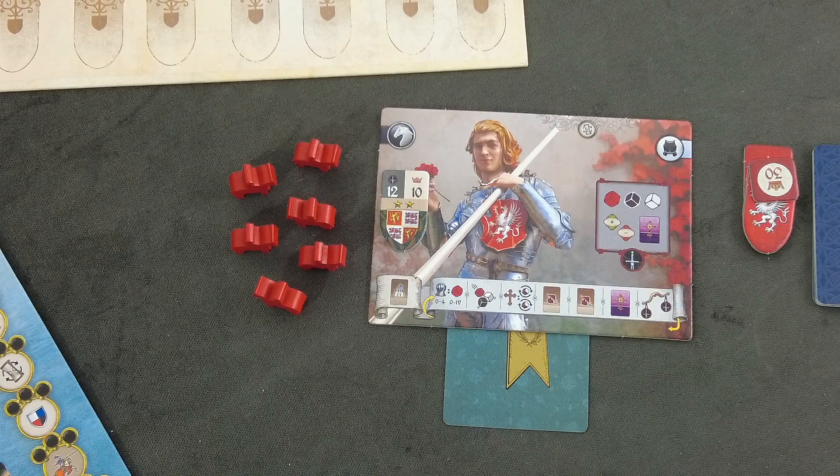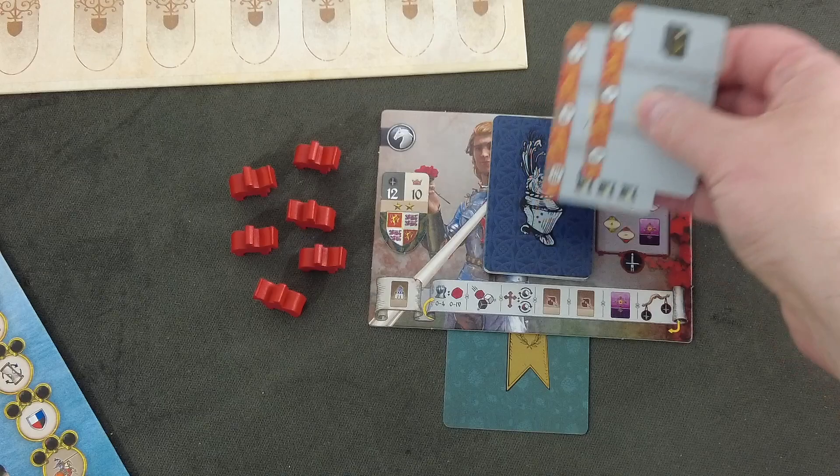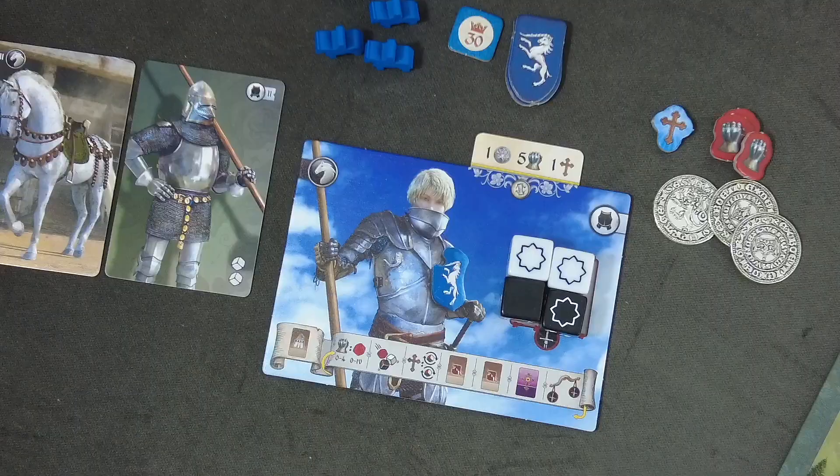This is the AI deck. I shuffled it and also put in the two personality AI cards. I think there are two flavors — one more warlike, but this knight with the rose looks kind of peaceful to me, so I decided to put in the pious two extra cards. That's now a deck of 11 cards and we'll go through those throughout the game.